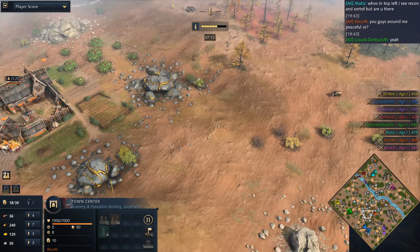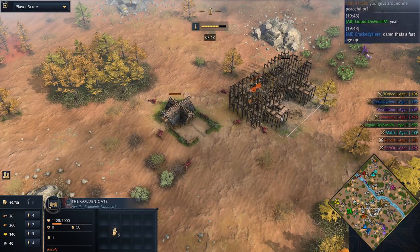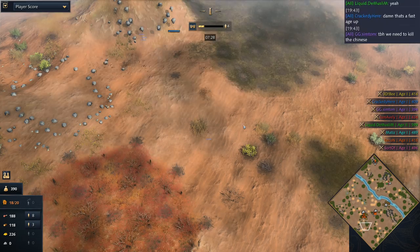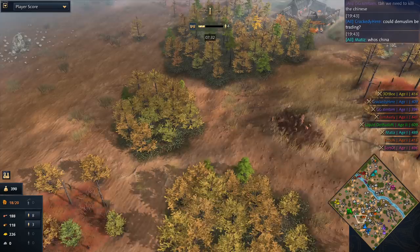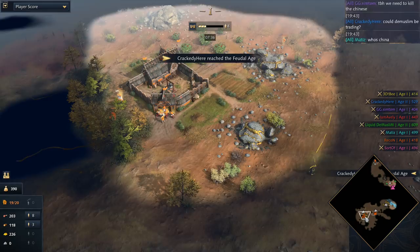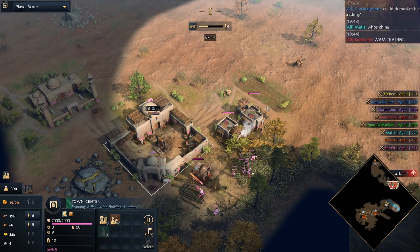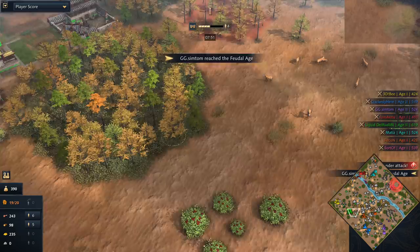Crackety's probably got closer things to worry about, and we can already see Recon going for a wild landmark placement — coming down with the Golden Gate right in the middle of the map, because he knows he's in a dangerous position. From Recon's perspective, he might know Crackety is to his south, but he definitely doesn't know about Demuslim. The scout narrowly makes it out alive with eight health.